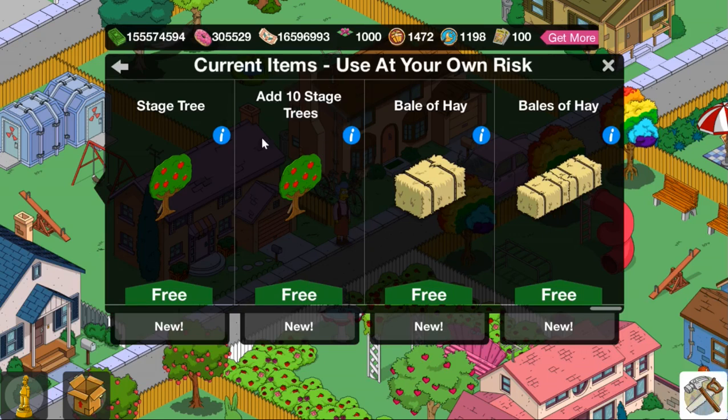I've also added a button where you can add 10 Stage Trees at a time if you'd like more than one in your town. Lastly, we have two types of Bale Hay — one that's more square and one that's a little bit longer and more rectangular in shape. That's it for all the new items in this event. We're lucky to get 13 items total for a mini event that lasts two weeks.